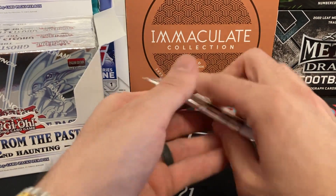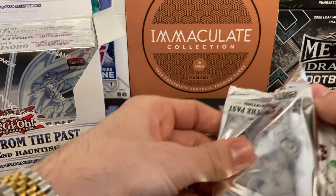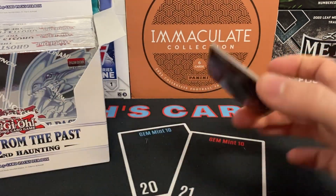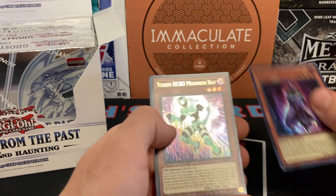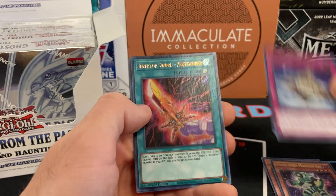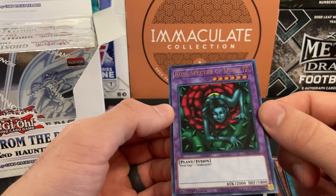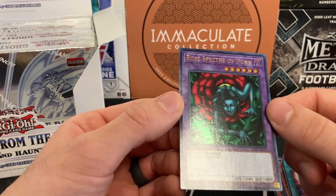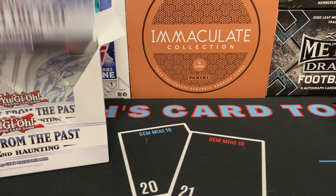One more pack left — here we go. Le Roger the God of Archery, Vision Hero Minimum Ray, Fallen Sanctuary, Zector Sword, Zect Caliber, and Rose Specter of Dun. All right, that is box number one.